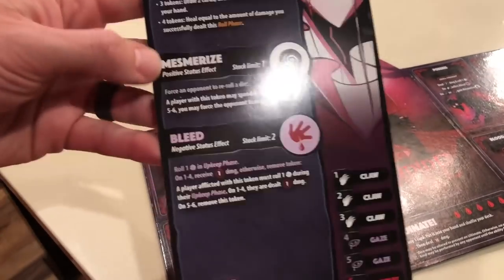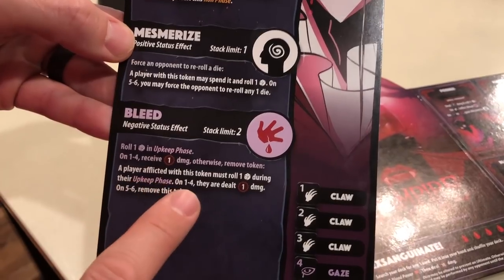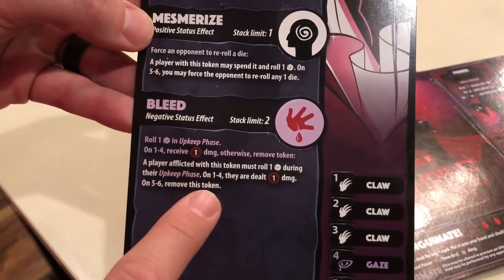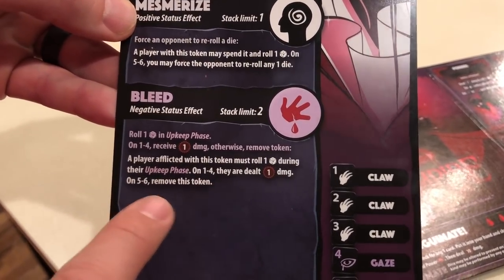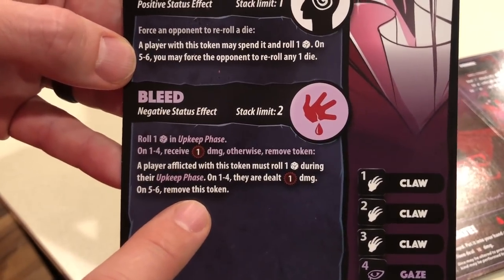Starting from the bottom up — Bleed is also on the Huntress. A player afflicted with this token must roll one die during their upkeep phase. On a one to four they are dealt one damage; on a five to six you get to remove this token. So it's kind of like a soft poison, but you can stop the bleeding if you roll a five or six.